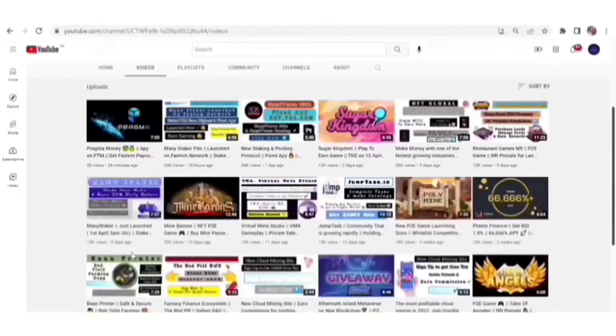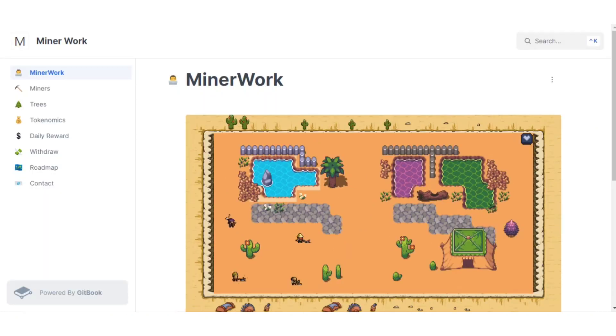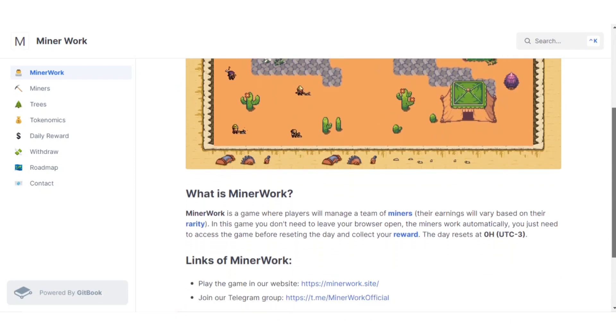Today in this video we are going to talk about Miner Work. This is the gameplay here on the screen. First of all, you need to connect your wallet — you can use MetaMask for this. Make sure to have Binance Smart Chain network set on MetaMask, and then you can connect your wallet. We're also going to check the whitepaper of Miner Work.